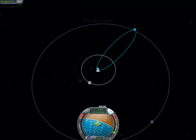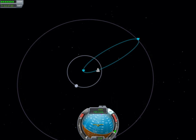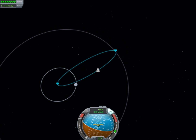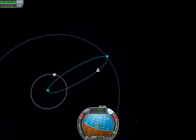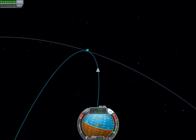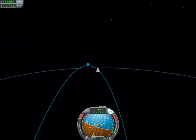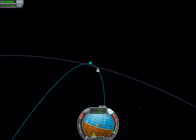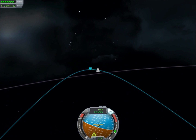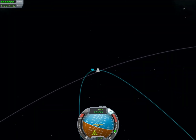Thank god for time acceleration. As we cruise higher and higher we roll past the Mun — a long way from where we need to be. We get slower and slower as Minmus starts to catch up, but I think we misjudged this a little and we're going to have to do a rendezvous. So we'll slow time down again, and once we get close to our apoapsis we'll accelerate up into a near-circular orbit.